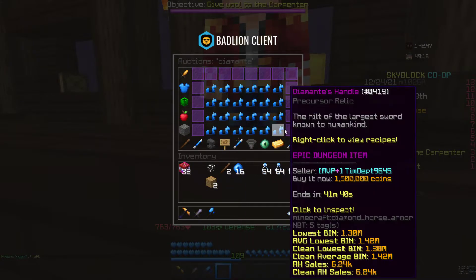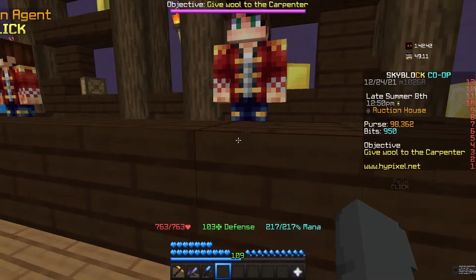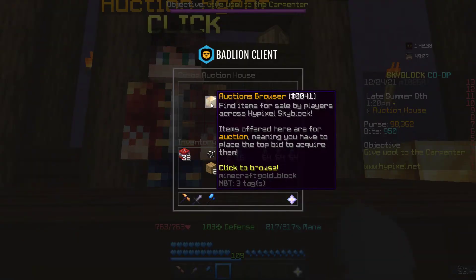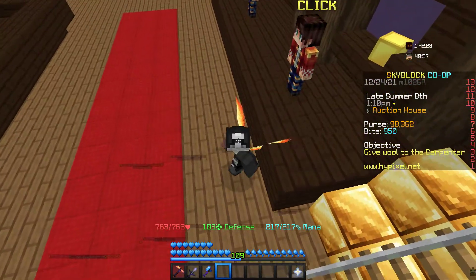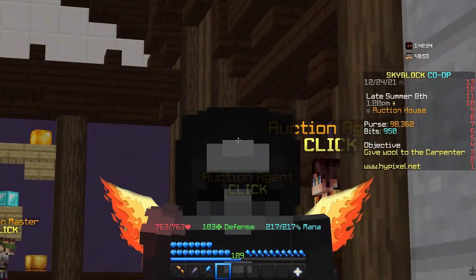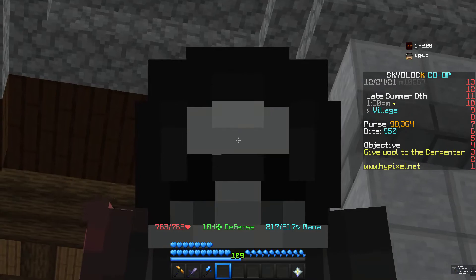If you calculate correctly, buying the boots and the eight Diamanti sandals at a reasonable price would only cost around 13 mil. If you search Necron boots, you'll see they're actually 13.7 mil — so that's 700k profit. And they sell pretty fast because everyone wants Necron; it's like the best set in the game.